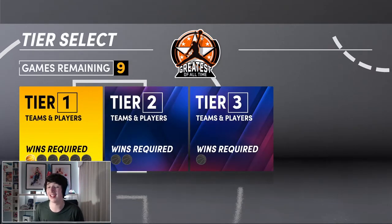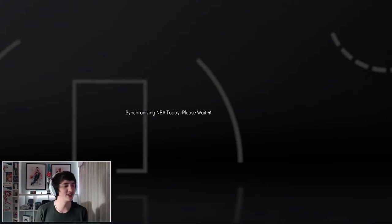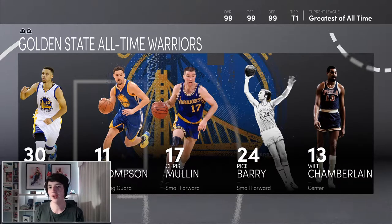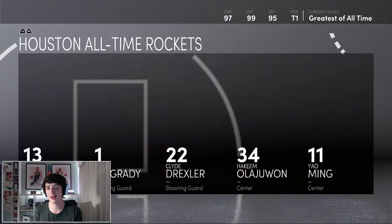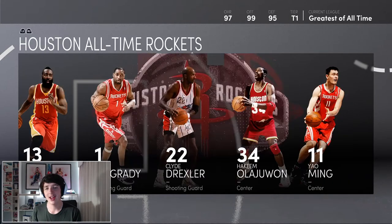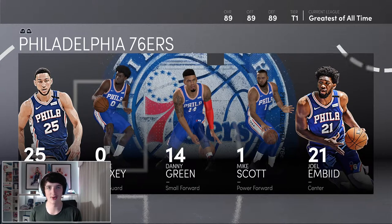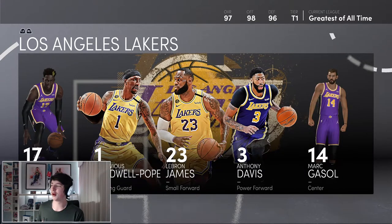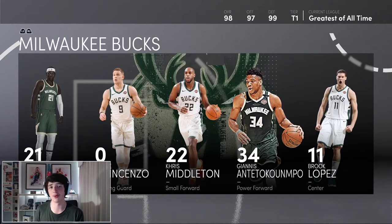Now the best teams to use — Tier 1 is a bit of a struggle. You cannot really get any games if you go as an all-time team. You get tier 1 all-time teams in the Hall of Fame level, and once you complete that you get all of the Hall of Fame teams including the best team in the game, the all-time Los Angeles Lakers. However, you want to try to stick with the current NBA teams. The best team to use would have to be — personally, I always use the Bucks. They've got one of, if not the best defensive team in the entire game, and they've got Giannis.